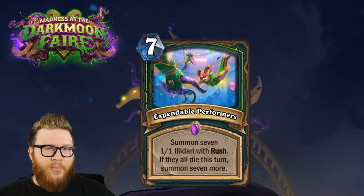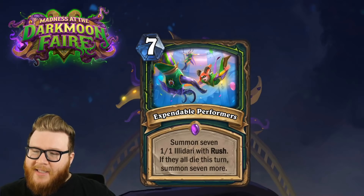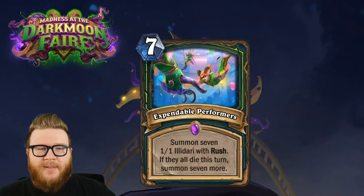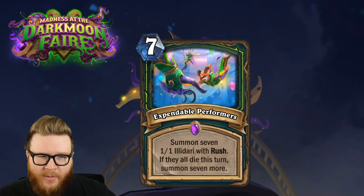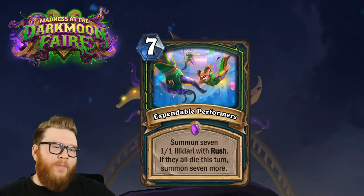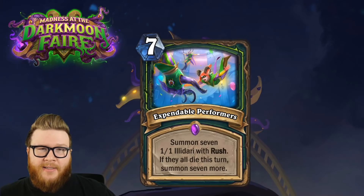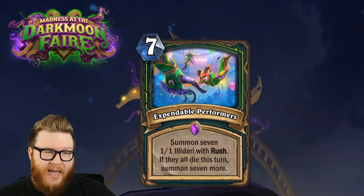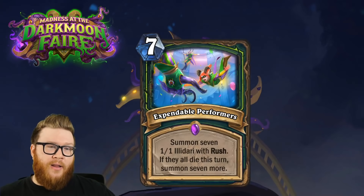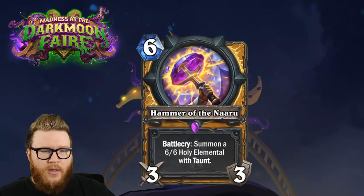We haven't seen token Demon Hunter really come together yet. Despite having basically twice the output of other Illidari summoners - since you're getting a two-for-one - I still feel like it's just a little bit too slow. That said, if a Highlander Demon Hunter pops up this could be a great mid-game card to swing things. It has crazy upside and a lot of output, so this is still one to keep an eye on.